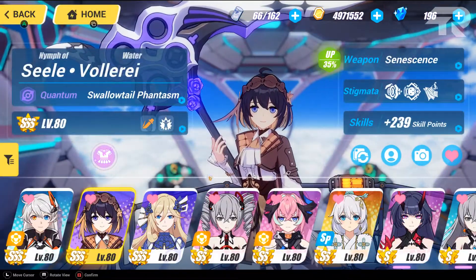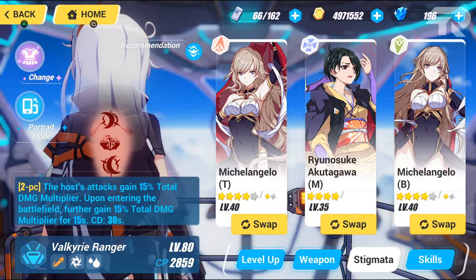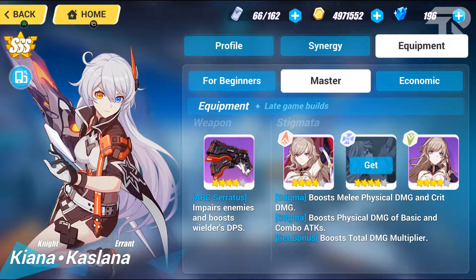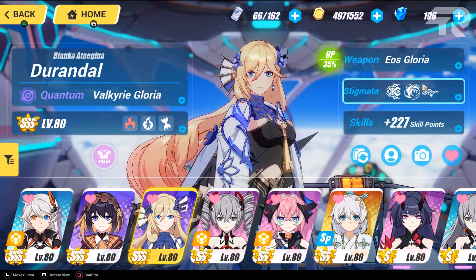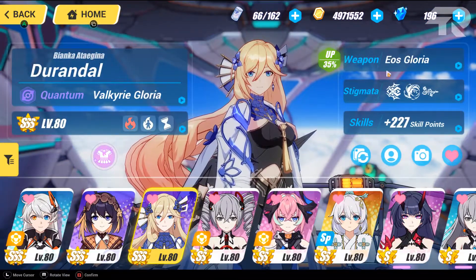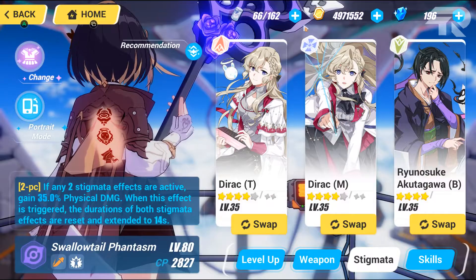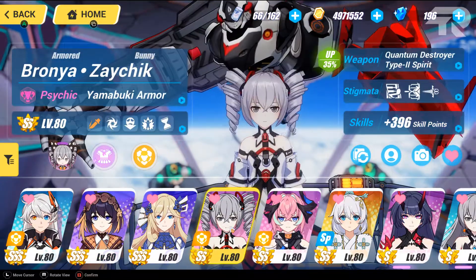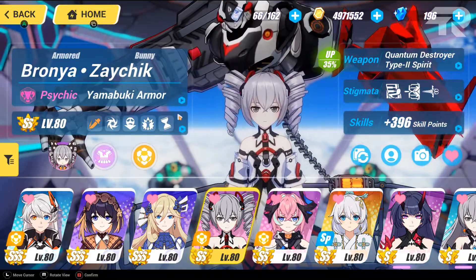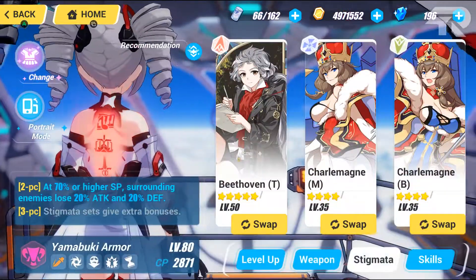Back to the valkyrie listing. I only have three SSS-rank valkyries. For Void Drifter Kiana, I have the applicable weapon Oxiracetam and the applicable stigmata — I don't have the middle one but I have both others. For Durandal — the A-rank Durandal — I have the applicable weapon Lux Gloria, and I have both applicable stigmata but not the bottom one unfortunately.